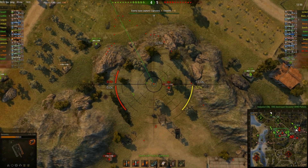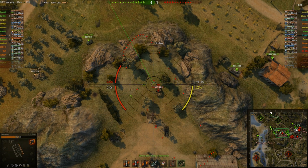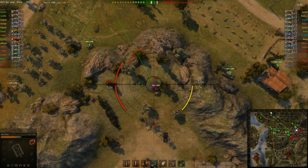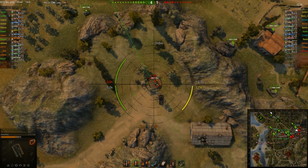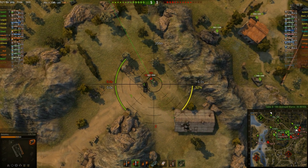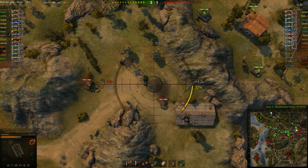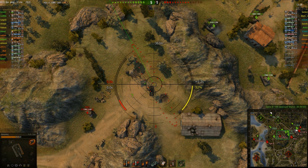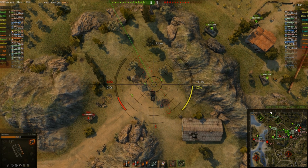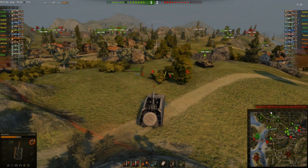Now you get the nice ability that the Jagdtiger has, but on the BL-10. The Jagdtiger is now even more super accurate than it was — you can actually aim at individual hatches from very long range. But in the past, it used to be you traded alpha for accuracy. There was no way around it — you got either one or the other, not both. Now it seems you get a little bit of both.